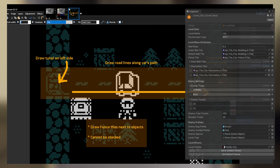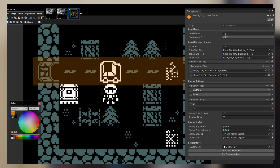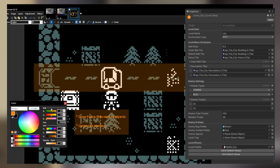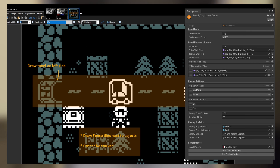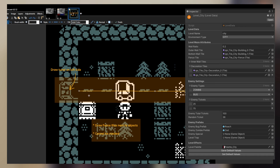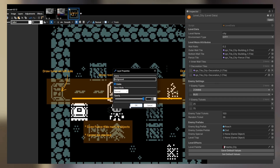On the code side, I implemented these unique attributes by making a scriptable object to represent the aspects of a level — I call this the level data file. It holds information like color palettes, tileset, name, and the types of enemies that can appear. I can also change the weight of the enemy randomizer per level, so as the days increase, you're more likely to fight harder enemies.